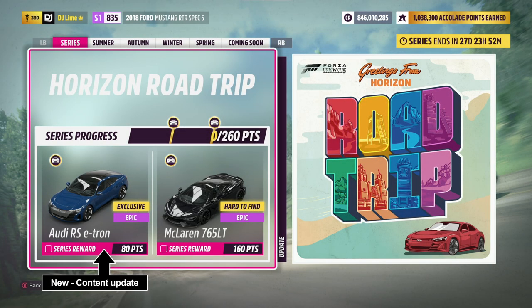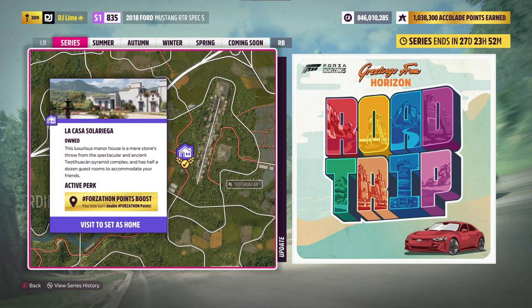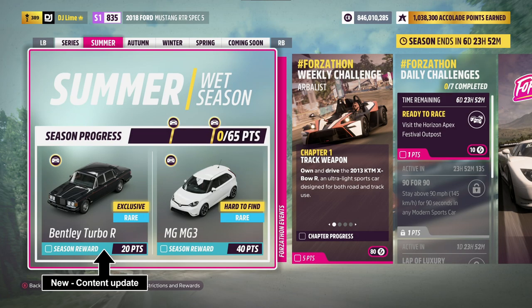Welcome back to another Forzathon weekly challenge. If you're new to this series, I'll be showing you a basic run through of challenges that earn you Forzathon points. You can also double your rewards if you own the house location on the map, which is located near the Teotihuacan ruins. Before we get into those challenges, let's look at the seasonal items and the Forzathon shop for this week.